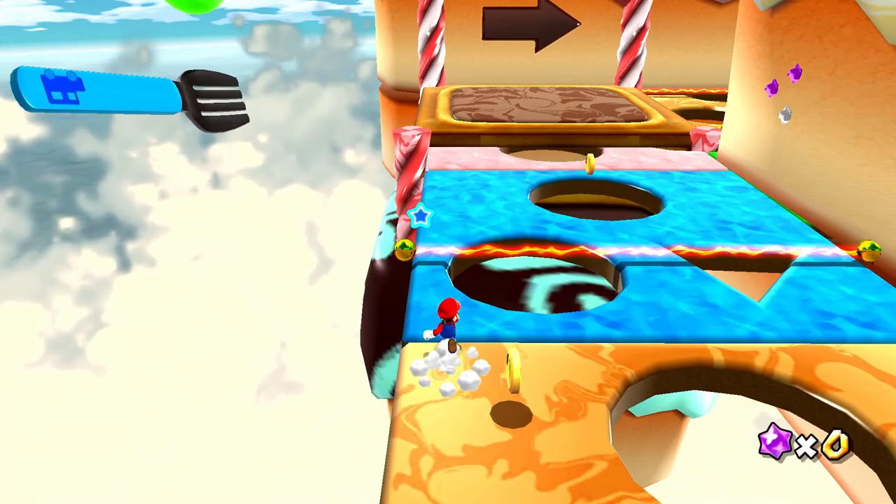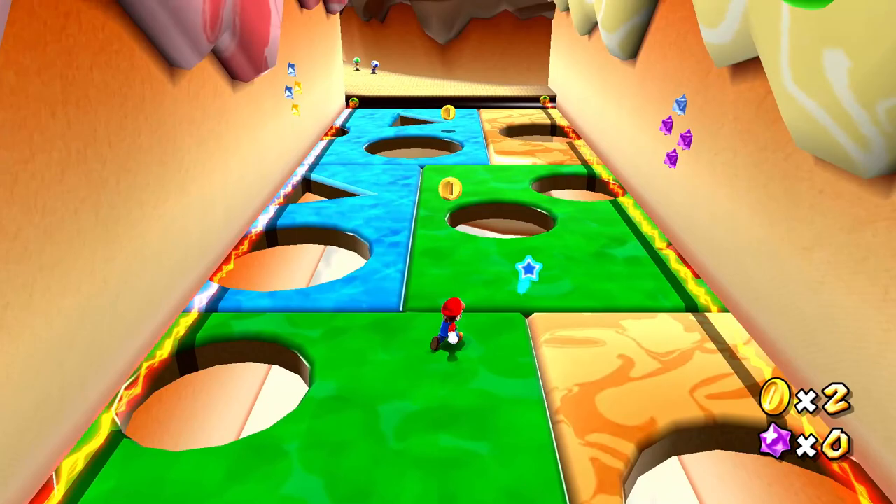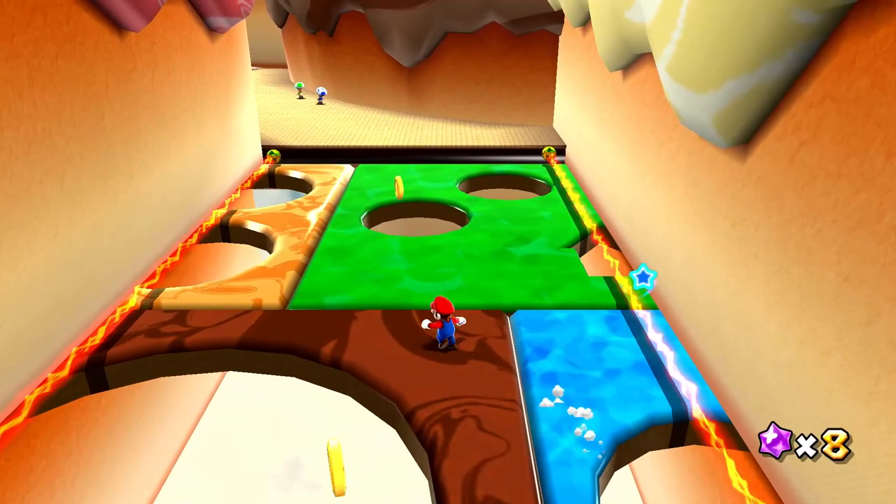If we jump, we can sort of go a little bit faster. There we go — maybe that's the strategy here. We got all this chocolate on the ground too. It's telling us to go up like this, so that's what I'm trying my best to do. We can grab these extra star bits waiting around too. Just gotta make sure we don't get pushed too much off to the side, or we'll get zapped again.